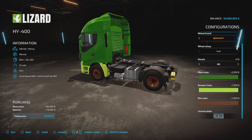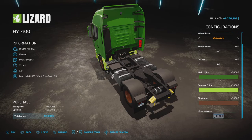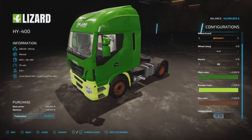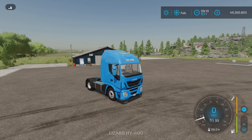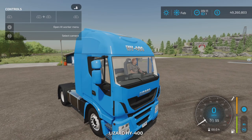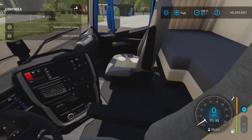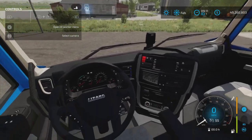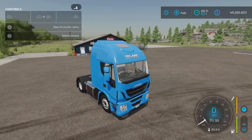There's a license plate option. No hitch on these — it's basically a semi-truck. Let's hop in. This is the base model, and looking inside we can see the cab. Let's start it up.